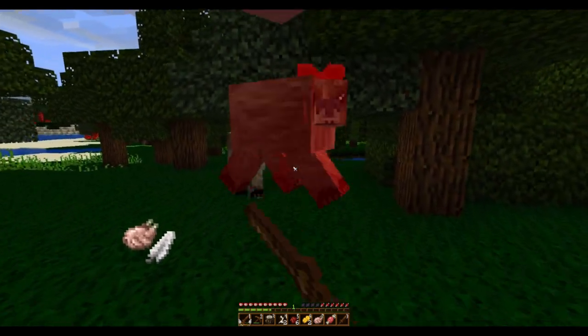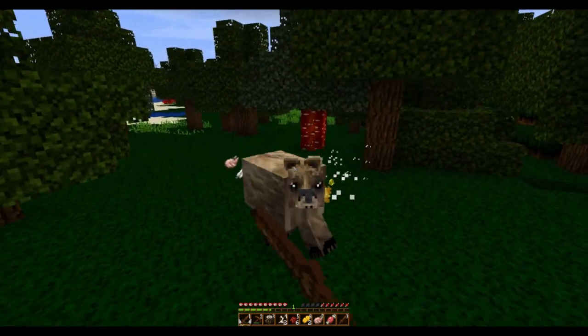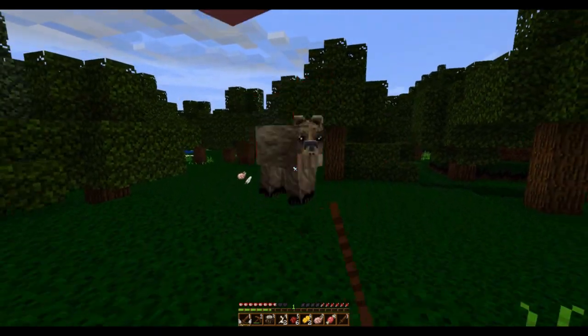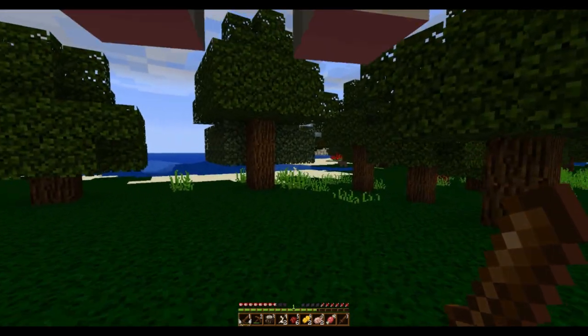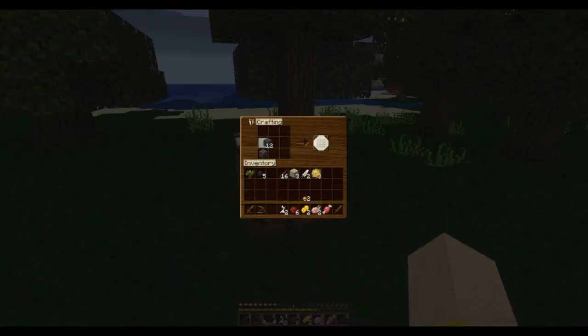I am going to fight a bear. Uh-oh — pissed off the other one. Oh god. Don't do this in real life, obviously. I better not die this early. I want these fish so I can tame a cat. I'm going to go for the normal Minecraft cat, because if I tame one of the cats in MoCreatures, they don't actually ward off creepers.